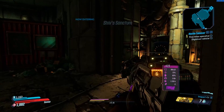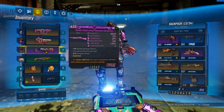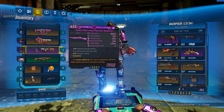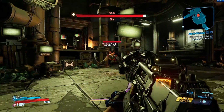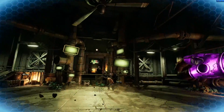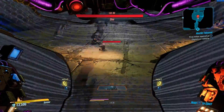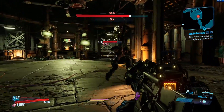Let's start with the action skill anointment. With this one, at the end of the action skill the next two magazines will have a 50% additional bonus to corrosive damage. As you can see, this gun does not deal corrosive damage — it's all just kinetic white damage. So let's go into Iron Bear and leave. And you can see that now we are doing corrosive damage on top.